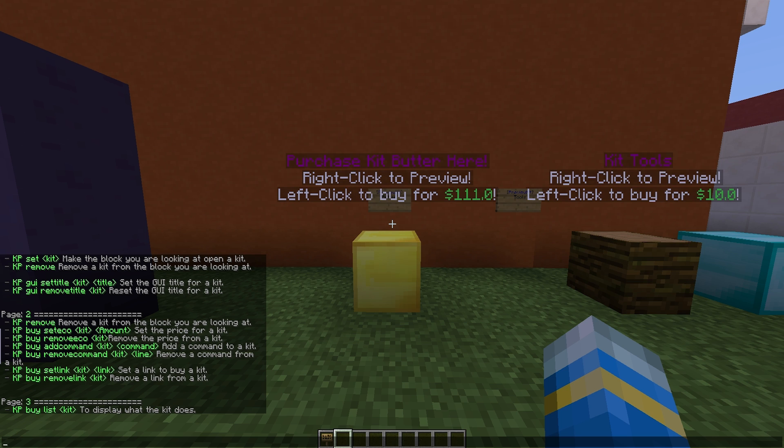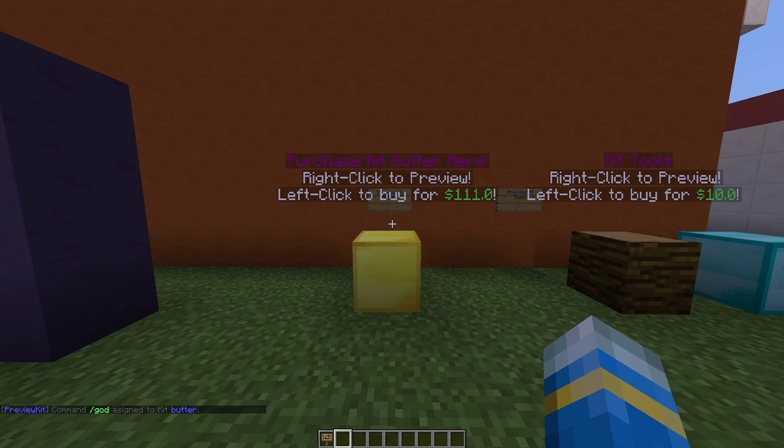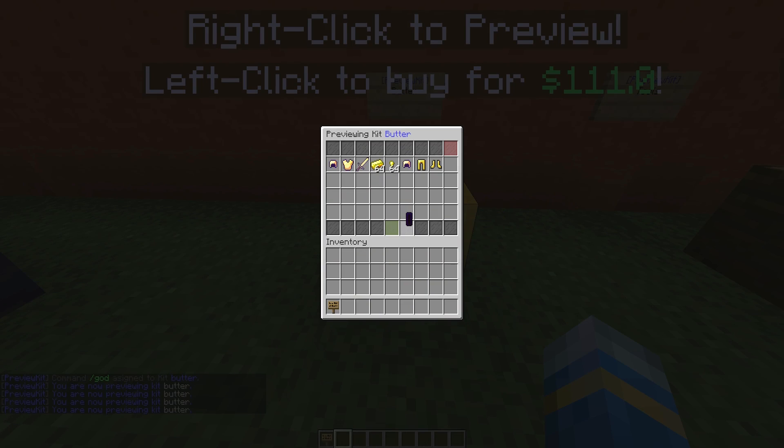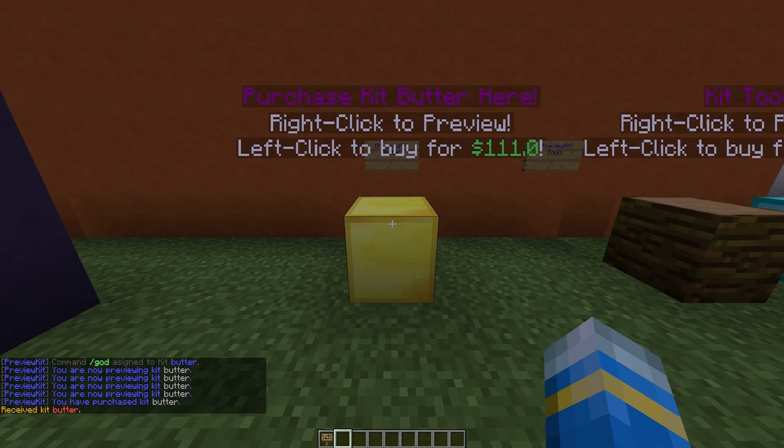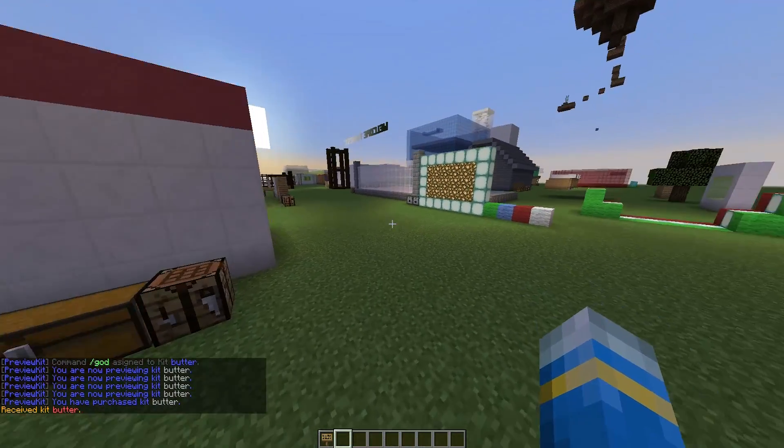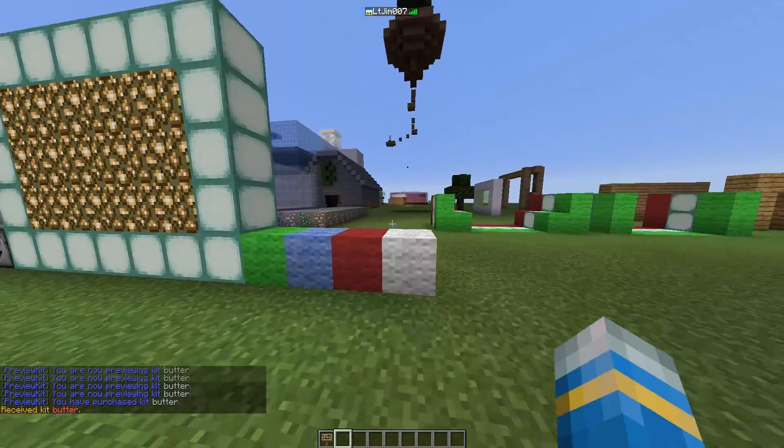You can also add a command, which is pretty cool. So let's do that quickly — 'buy add command' to kit 'butter' could be something like setting gold mode, but that's probably not a good idea as you don't want players in gold mode, especially on a faction server.